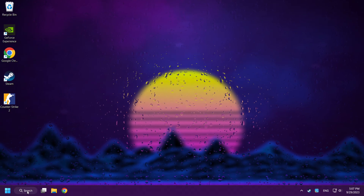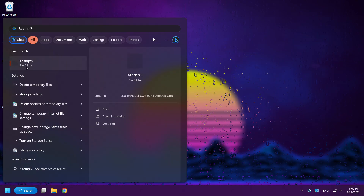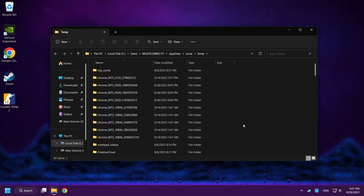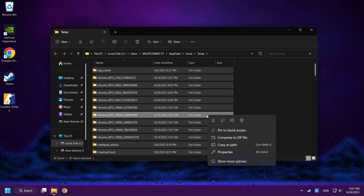If that didn't work, click the Search Bar and type %TEMP%. Click the folder. Delete all files — press Control plus A, then right-click and delete.